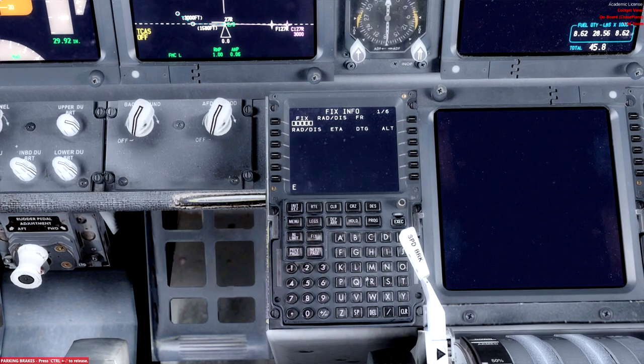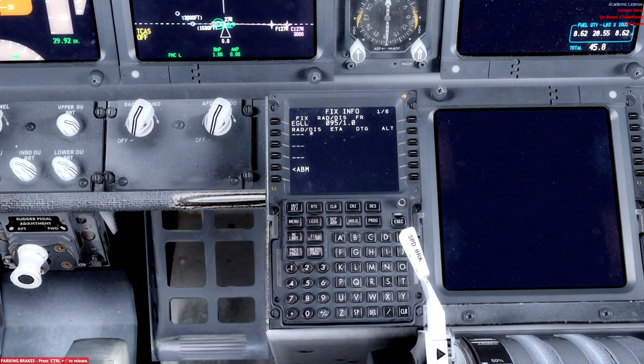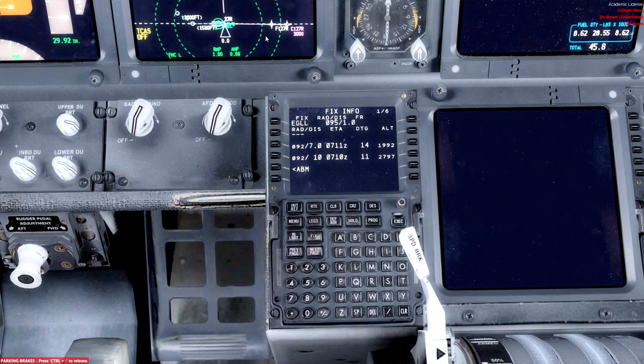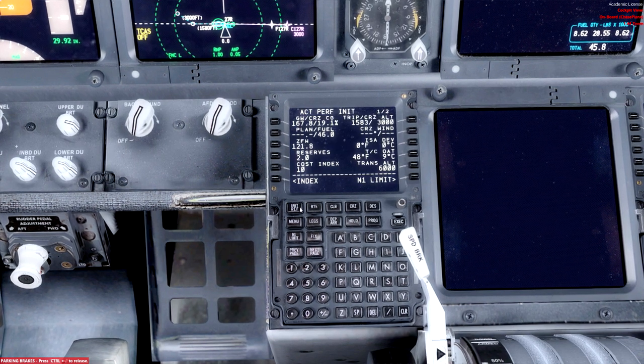While we're here I'm going to go to the Fix page and type in our airfield. I'll put two fixes in — you have to put a forward slash because we don't want a radio fix, just a distance. So forward slash 10 gives us a 10-mile ring, and forward slash 7 gives us a 7-mile ring. That just helps us visualize where we are in the circuit and when to do the turns.